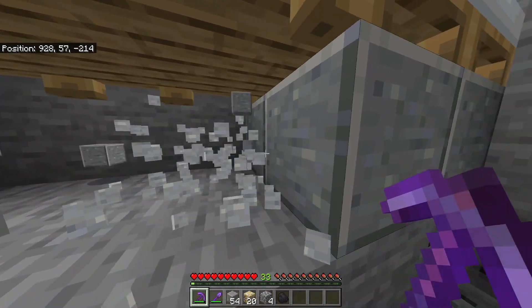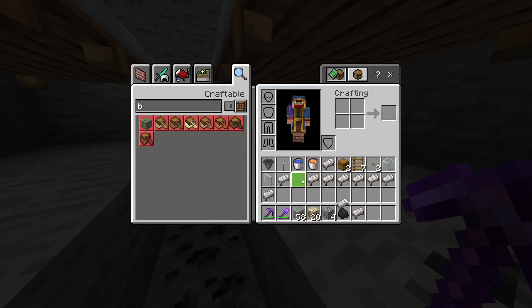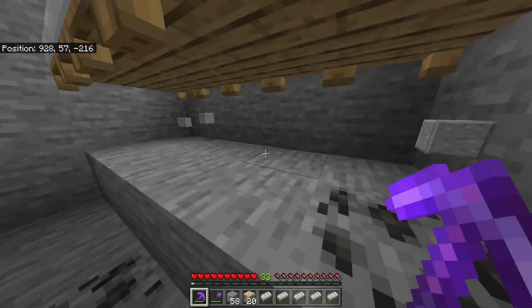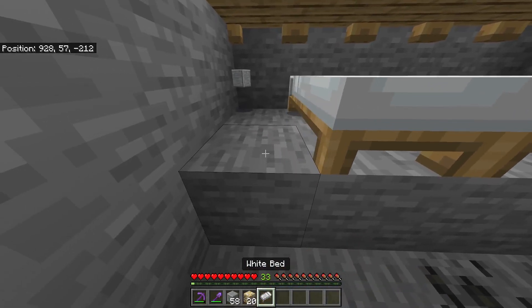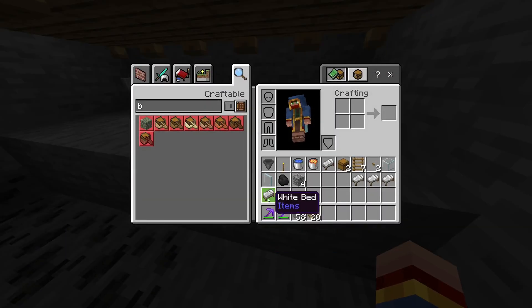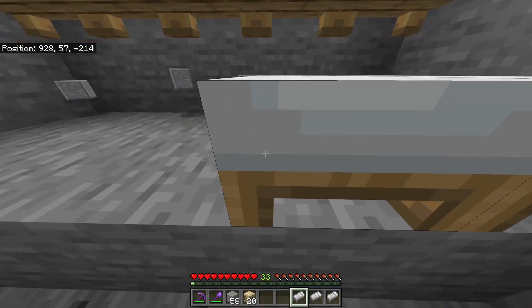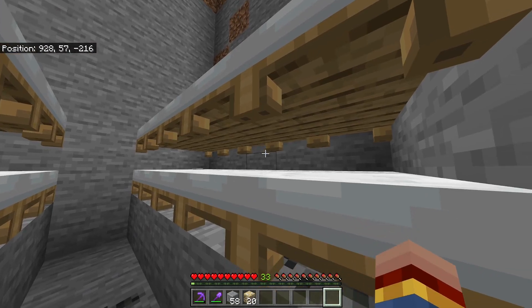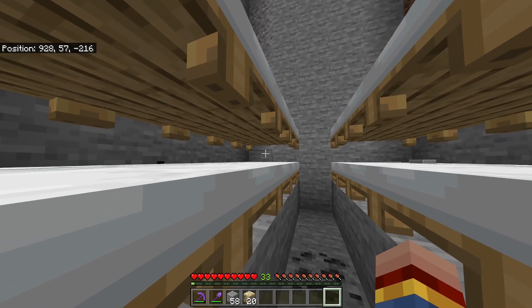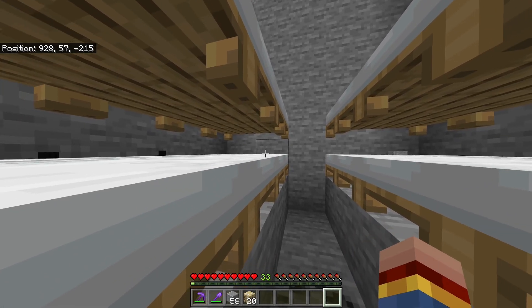If you want, you can collect those blocks again to use them later. Get all the remaining beds from your inventory and place them below the beds you already placed — do this at the other side as well. Now you should have 20 beds placed, and those 20 beds will be used to house 20 villagers in this artificial village.